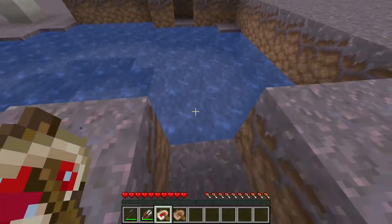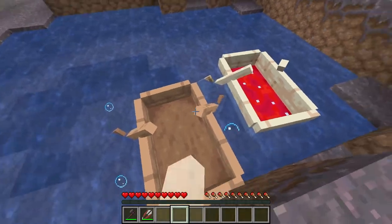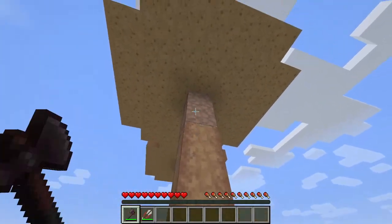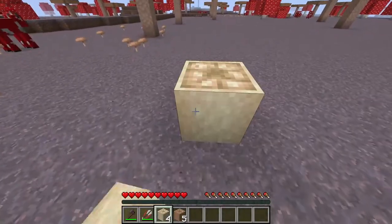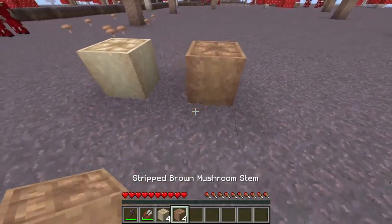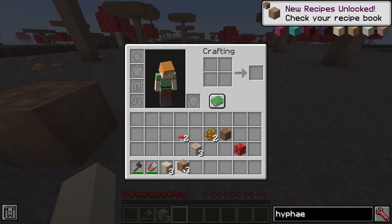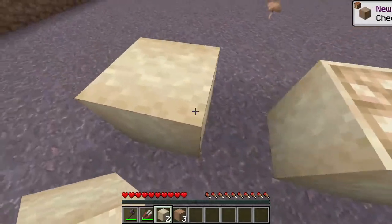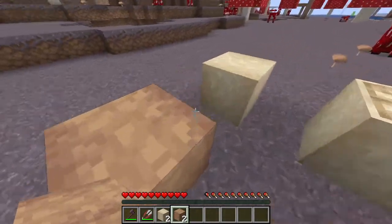There are also a couple of mushroom boats — here's the red mushroom boat and the brown mushroom boat. While stripping either mushroom block yields the same block, if you strip the stem you get an additional block. We can see the stripped mushroom stem texture and the stripped brown mushroom stem. You can also turn them into hyphae, which gives you the wood grain texture on each side of the block.